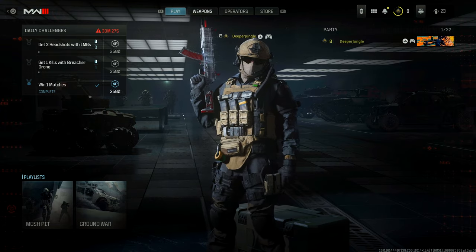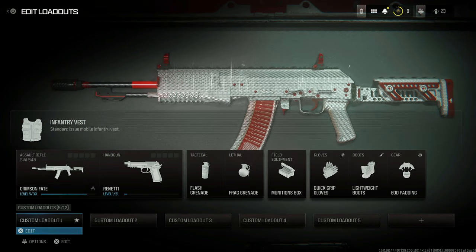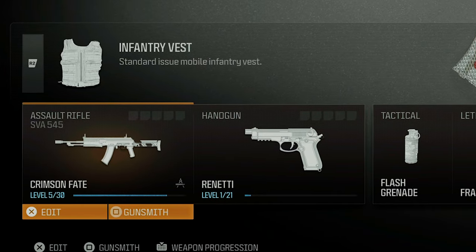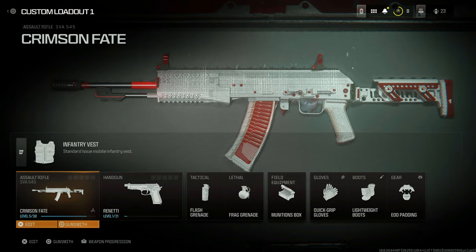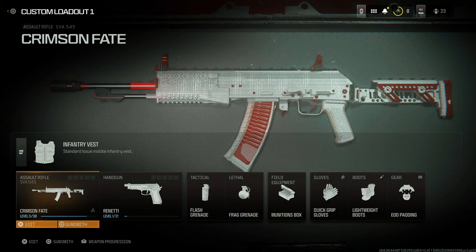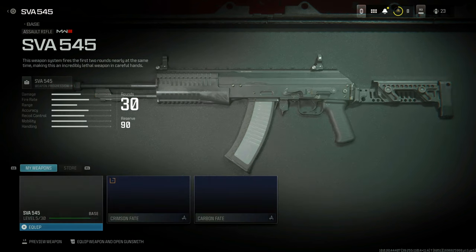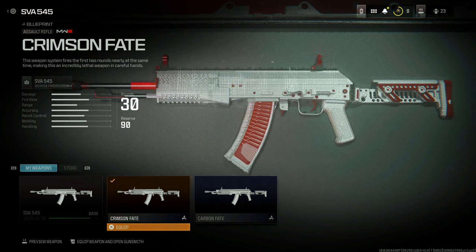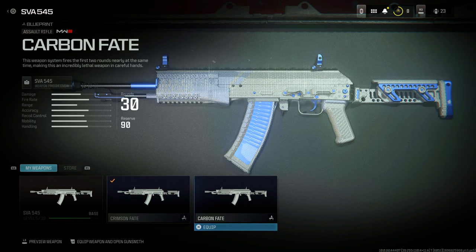The Fate Weapons Vault is going to be a series of blueprints. Using the SVA 545 assault rifle as an example — it's one of the first assault rifles you unlock in the game, and the Fate Weapons Vault is actually on it. You have the base version of the weapon, but you also get the Crimson Fate and the Carbon Fate, which are two separate blueprints. And those aren't the only blueprints you'll get, because it's a weapons vault.